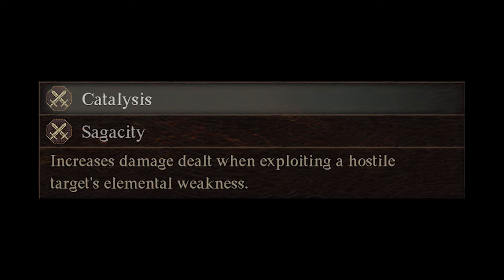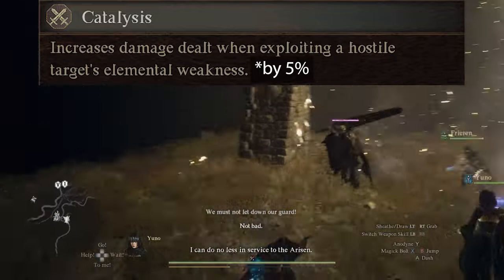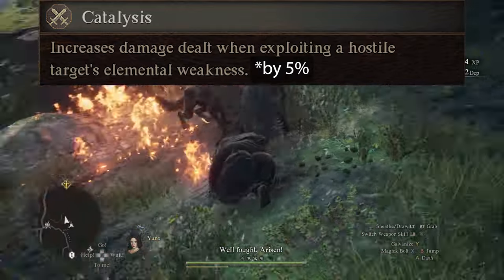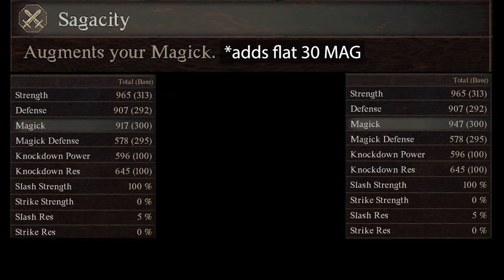Next at rank 8 is Catalysis. This increases your damage when exploiting an enemy's elemental weakness by 5%. For example, Undead are weak to Anodyne and other holy spells, Goblins, wolves, and griffins are all weak to fire, and drakes are weak to ice. At rank 9, Sorcerers get Sagacity. Sagacity is essentially Thief's Verve, except instead of Strength, this improves your magic by 30 points.